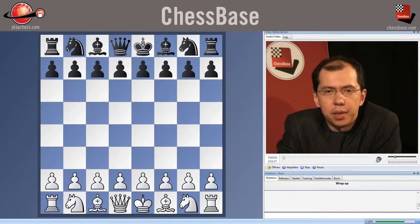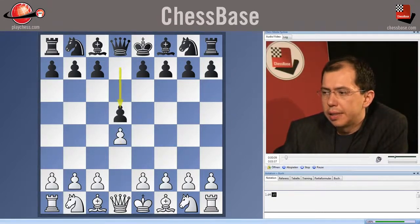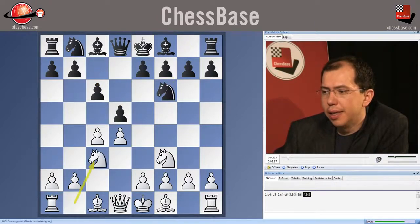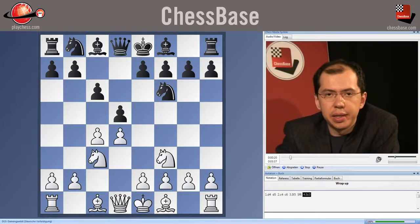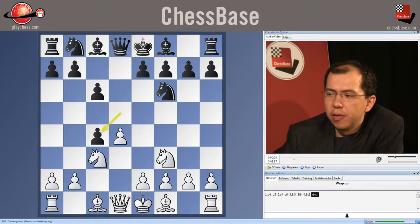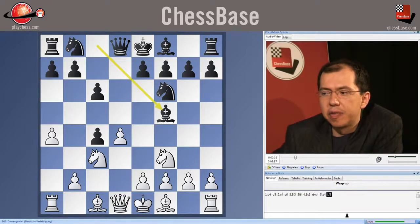Let's wrap up the material we worked on today. We dealt with the DC4 line in the Slav, a line of great popularity lately. Of course, in one hour I couldn't really cover everything there is to cover in this line, but I hope I gave you some of the important bits. Once again, we dealt with d4, c4, a4, and now Bishop f5, the main move.